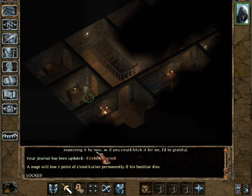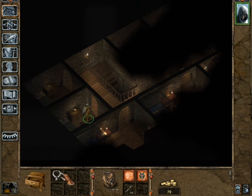That chest is locked, but it should prove no problem for us. An amulet - but it's a non-magical amulet so I'm not going to bother wearing it. I'll just sell that. It's a silver necklace.